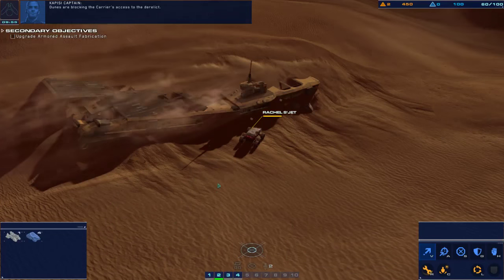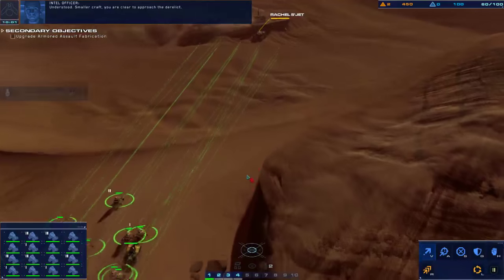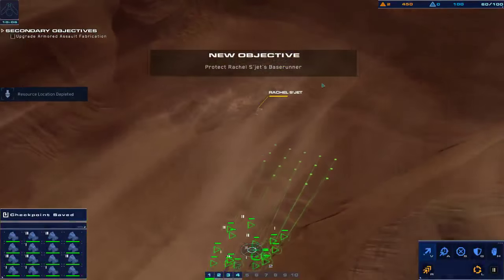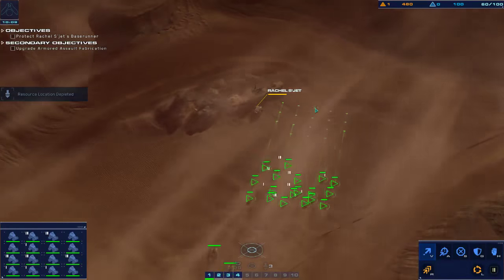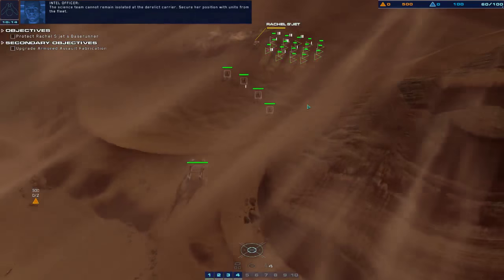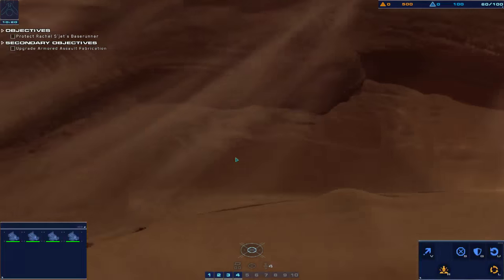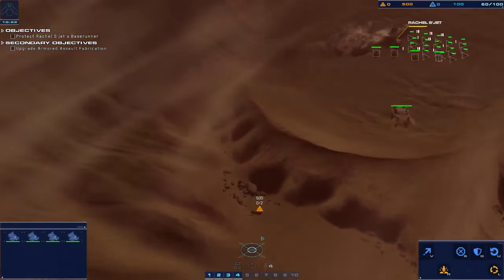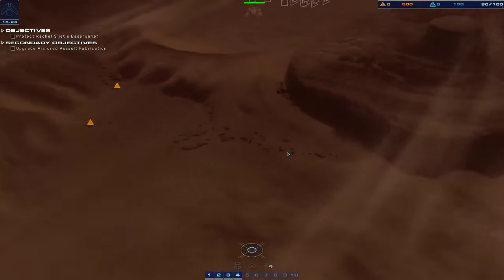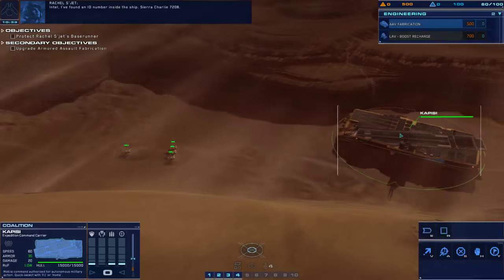The drones are blocking the carrier's access to the derelict. Smaller craft, you are clear to approach the derelict. We're moving up — I've got to protect Rachel. The sailor team cannot remain isolated at the derelict carrier. Secure her position with units from the fleet. Intel — I found an ID number inside the ship: Sierra, Charlie, 7208.